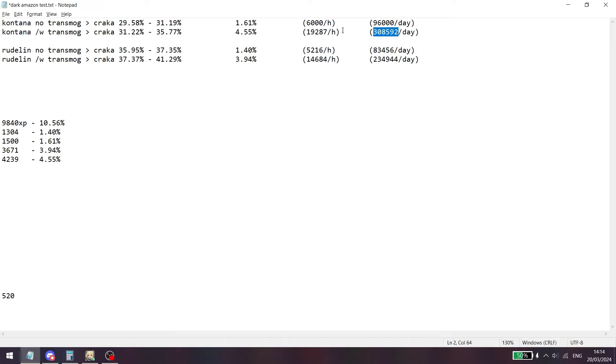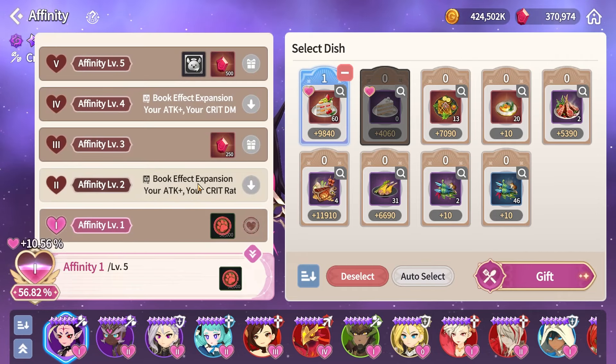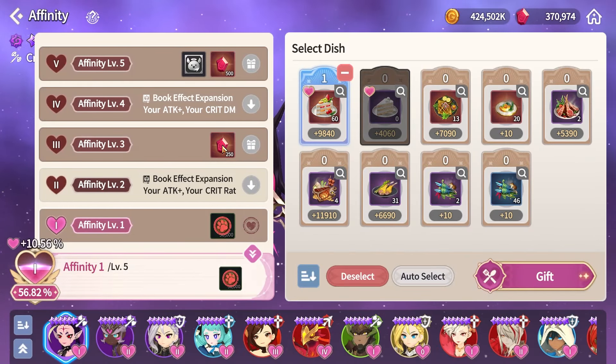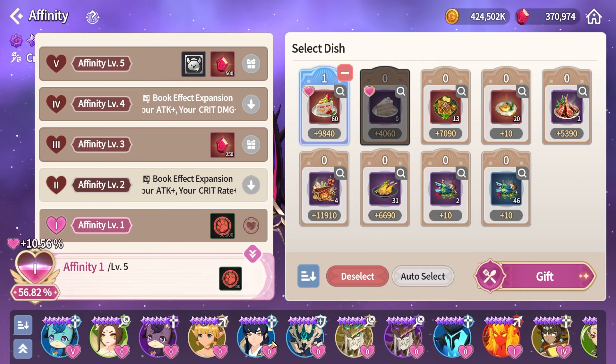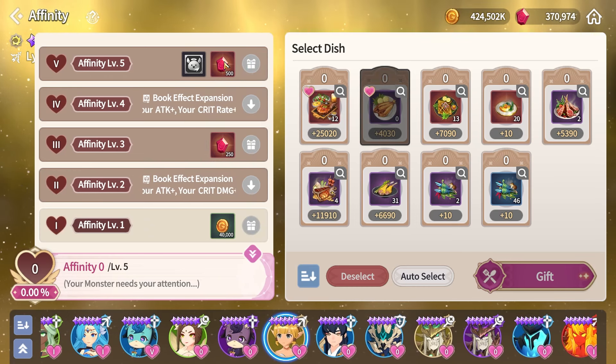The cool thing about this is each transformation not only unlocks various effects but also comes with crystals. Even if you're not planning to level up affinity to level 5 for all your collab units, you can make solid crystal profit. Nat 5s and nat 4s reward you 250 crystals for level 3 and 500 crystals for level 5, and nat 4s need even less total XP so they give even more profit.